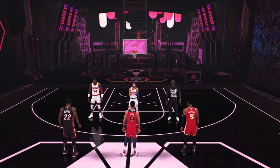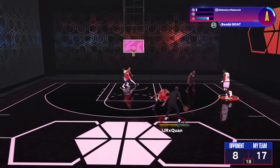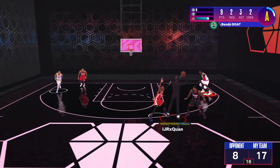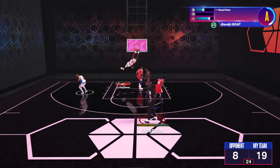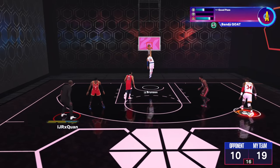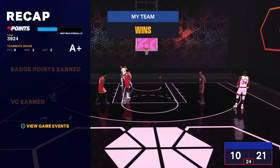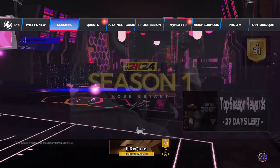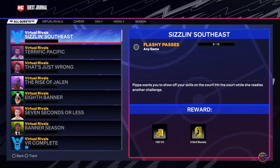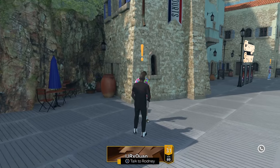Peepa gives you Southeast Division challenges — mad simple, nothing too crazy. Go ahead and pack Murray, P.O., and Butler up real quick. Once you score around eight to twelve points they're going to start doubling you — just wait for the double team, pass the ball, and end the game. You're then going to get the ten flashy passes quest.